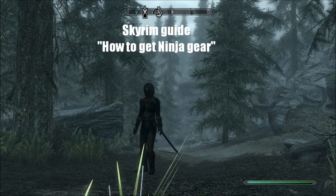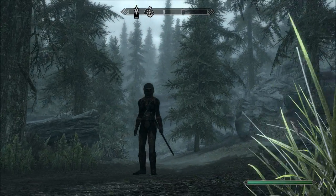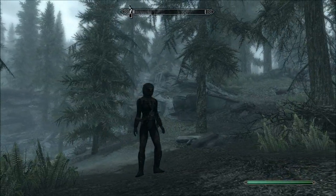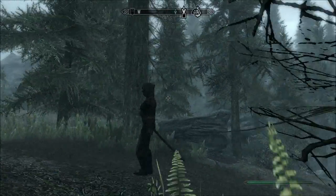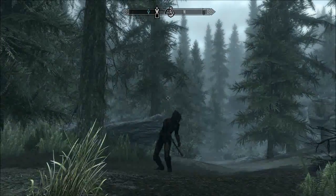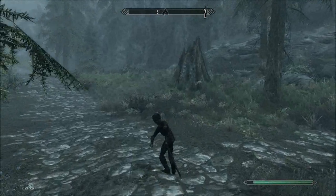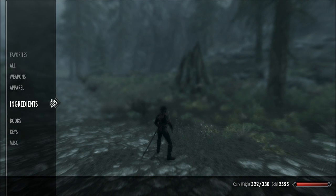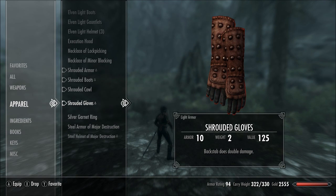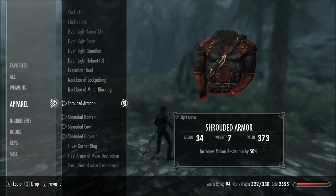Hello guys, welcome to my first guide to get ninja gear like this. To give it a little touch I added a samurai sword — pretty cool. The status six on this gear has all enhancements, and it's really easy to get.